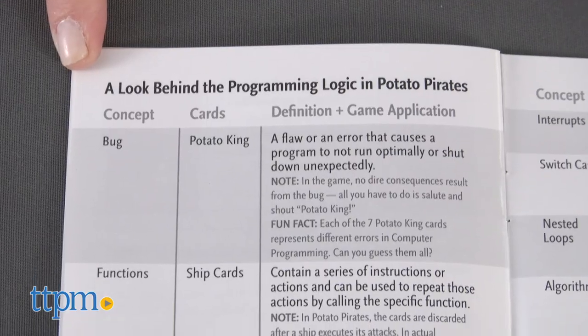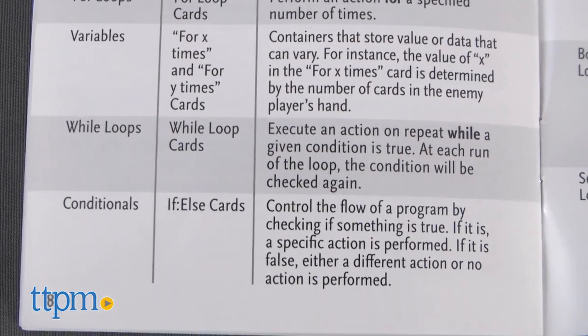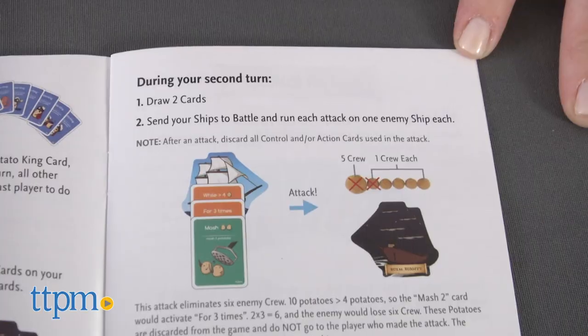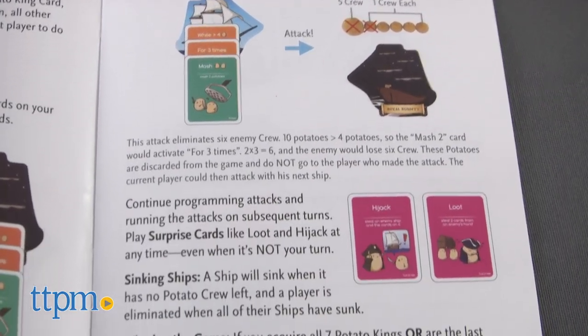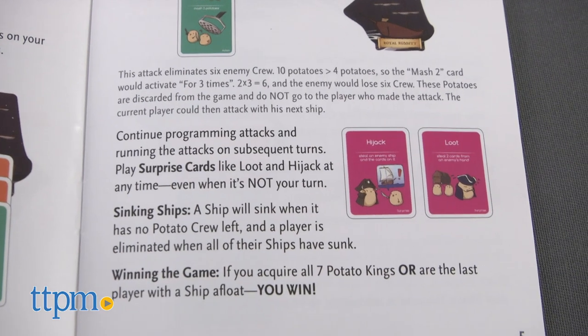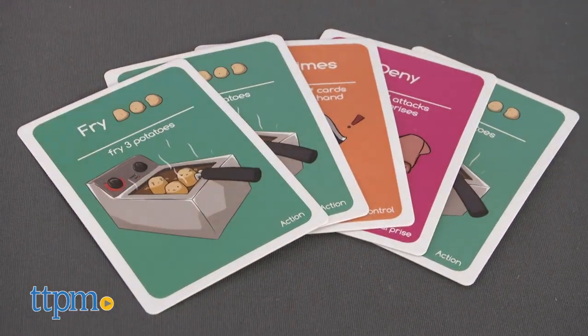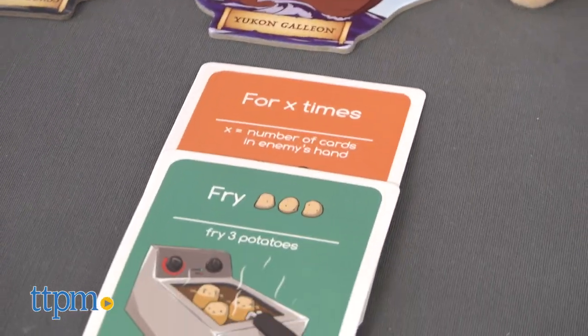Don't let the idea of coding make you think this game is going to be hard to play. Though the instruction booklet does have 19 pages, you can easily get into the game with a quick start guide, or read through the full rules to understand how each of the cards works. There are a lot of coding toys and games out there, but we think this game is one of the best we've seen in terms of explaining the relationship of game concepts to real world programming concepts, and all through the play of a fun strategy game that the whole family can play.